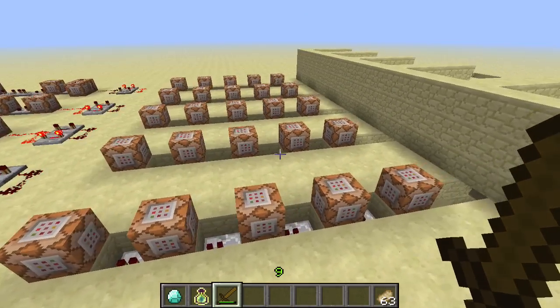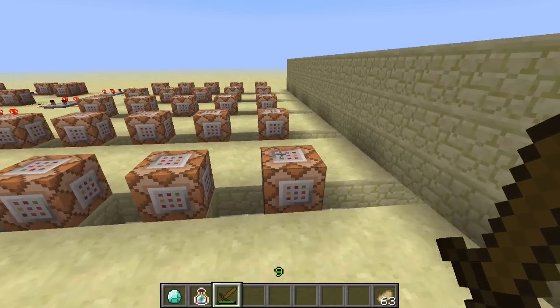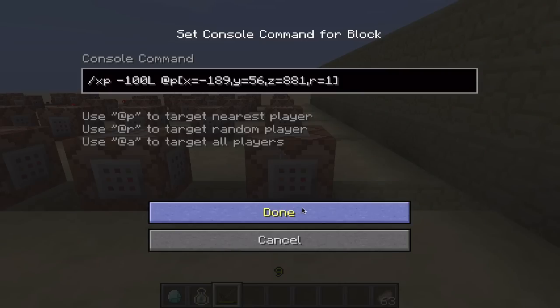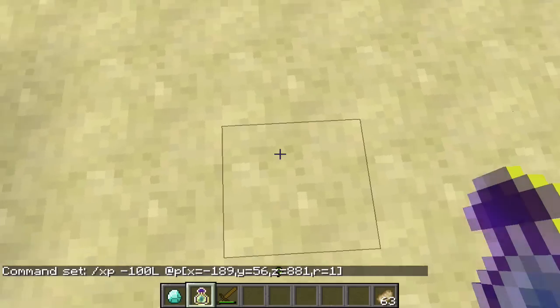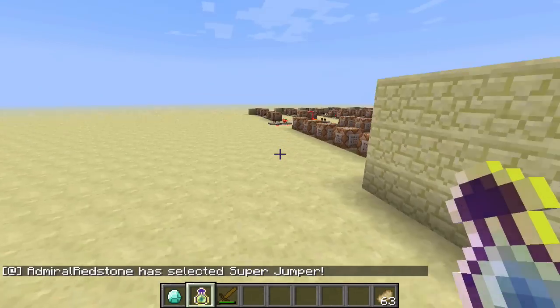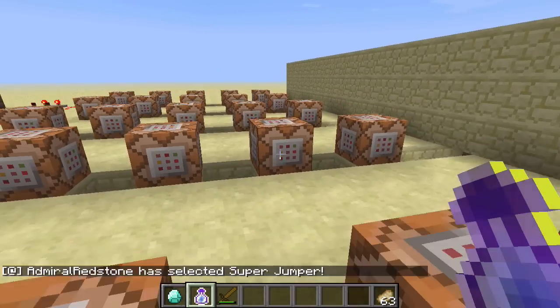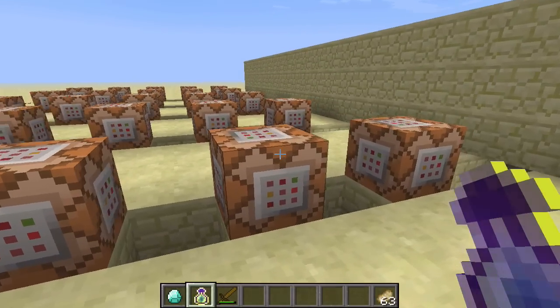As you probably guessed, this feature uses command blocks, so this is only possible if you're making an adventure map or playing around in a creative world — don't try making this on your survival worlds. The first command block subtracts 100 levels from the player who steps on the pressure plate to avoid exploits and allow ability changes. This is completely doable in multiplayer, and when one player activates an ability, only that player is affected.